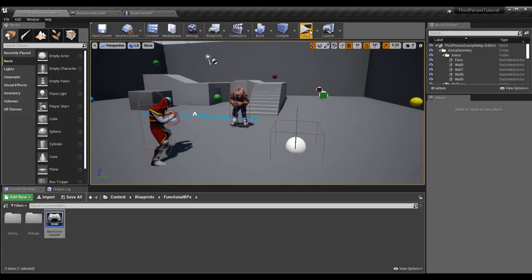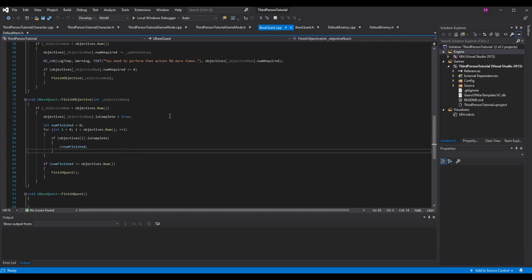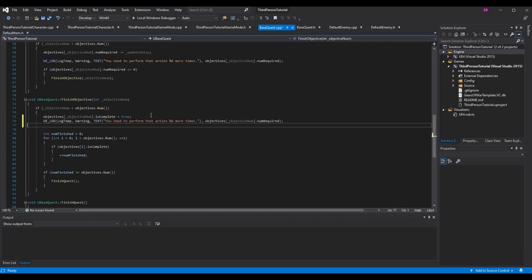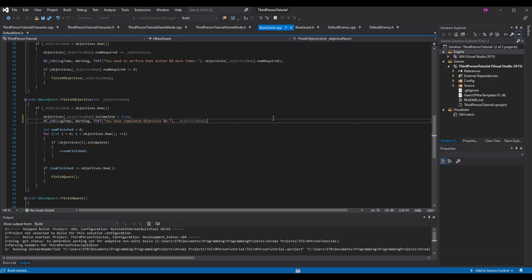I'll add a log to finish objective so we can see it getting called. In finish objective, use objective num as the variable printed to the log and say 'you have completed objective percent d.' Once we build and compile, finishing the objective should print that message. Once we defeat the pumpkin golem and punch him again we'll get this log — and if we do, we know our objective and quest progression systems are working.